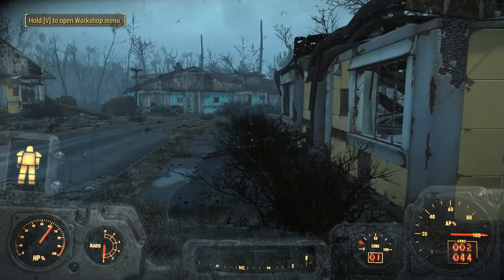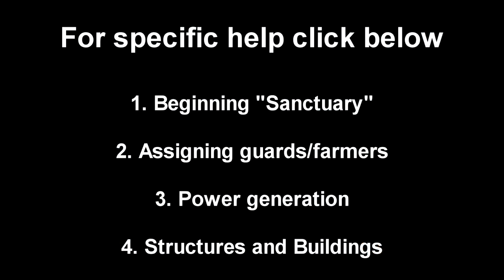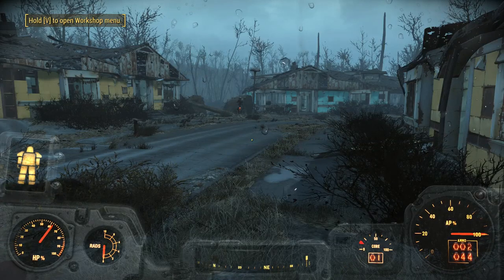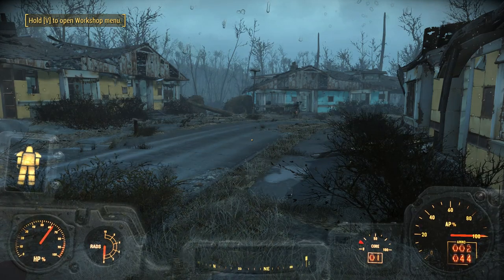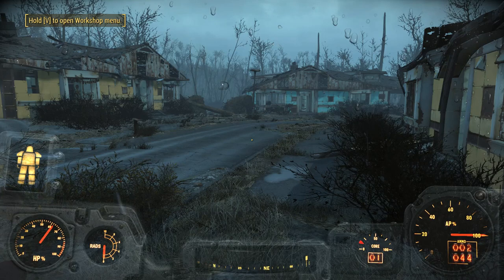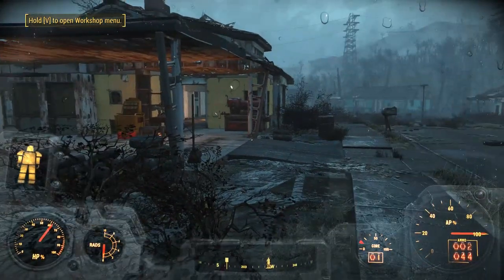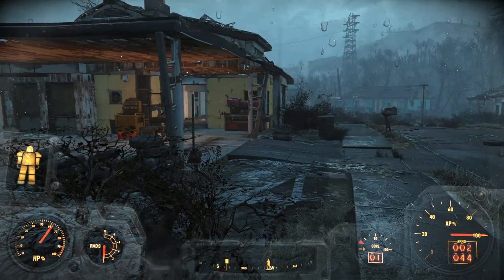Just remember everyone, the first and only rule of building your own sanctuary: pick up everything. Go to a trader, trade with them for goods, buy hot plates, buy globes, buy light bulbs — anything. Just get as much stuff as you can, as much junk as you can, because the junk is what you use to make everything in this world. And you're going to need a lot of it, so get into it.